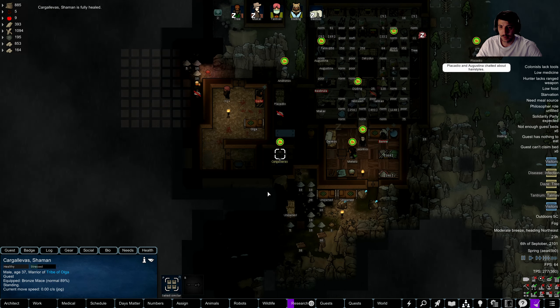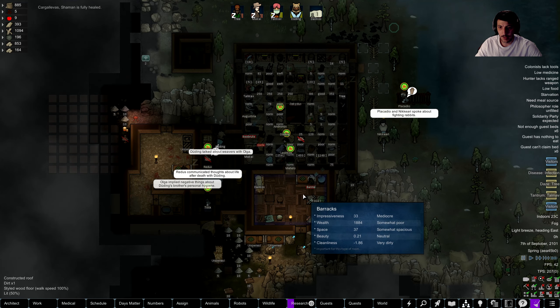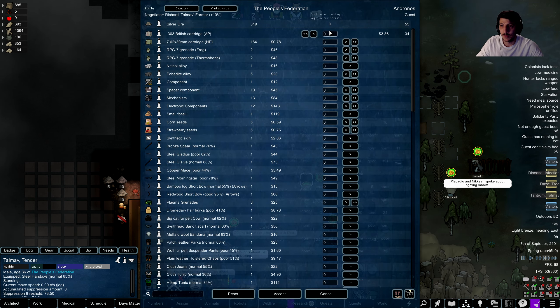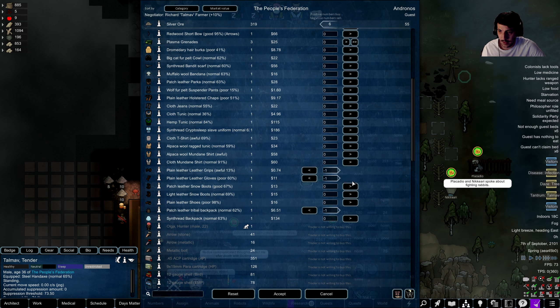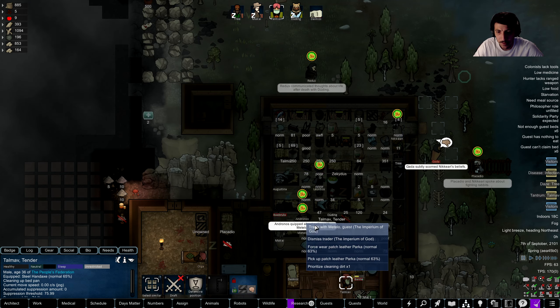Became a guest. We can actually trade some of this clothing away. Talmav, let's trade with you. We'll actually buy that. Sell our one fossil. Sell all of this clothing. Sell that, sell that, sell all of these — sell this low quality stuff here. It's already too much — okay, accept. Trade.